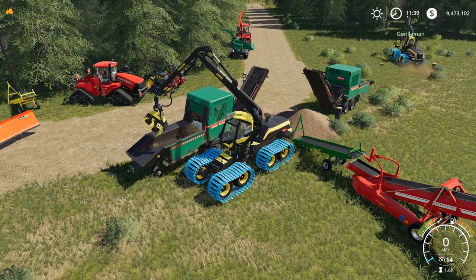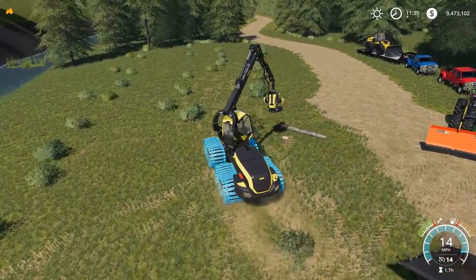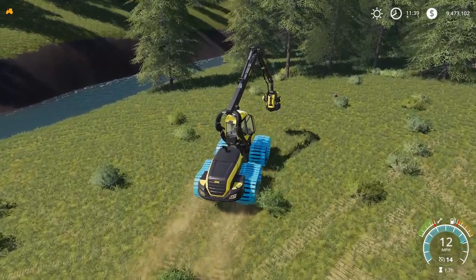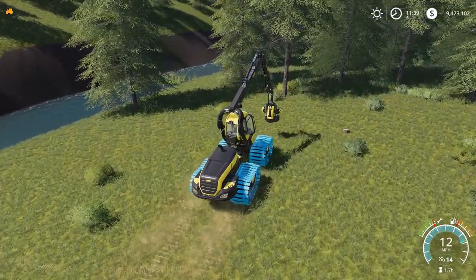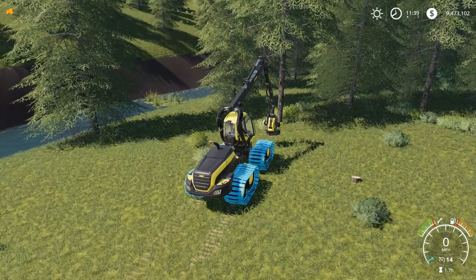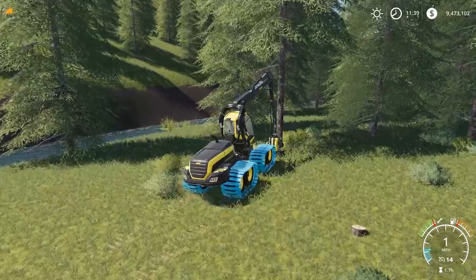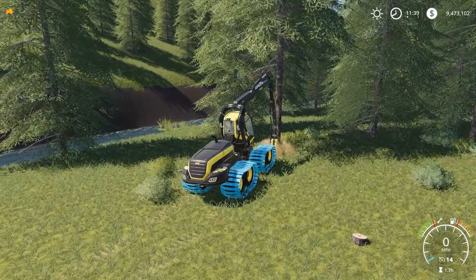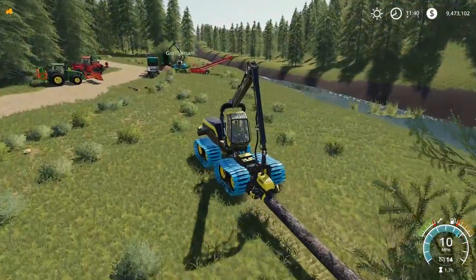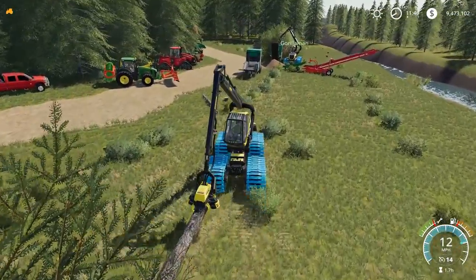Hoping we can push wood chips all the way across the river without them disappearing. The fact that you can actually see the wood chips in the water makes me pretty confident. In other versions it just wouldn't let any wood chips deposit into the water at all. We also have placeable trees if we run out — worst case scenario we just keep placing them.